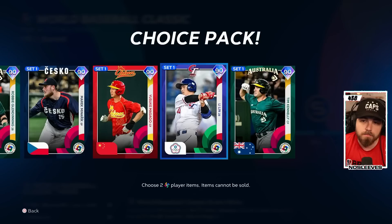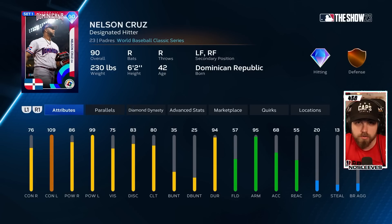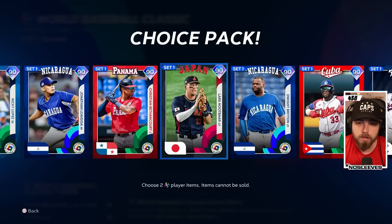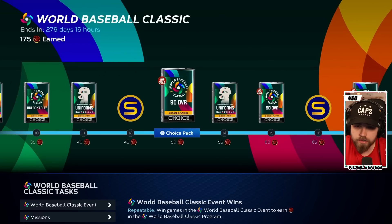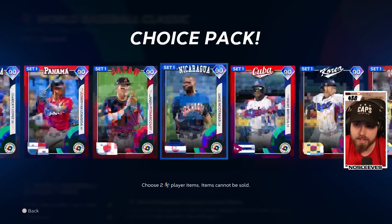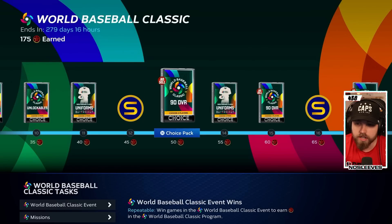By completing all the moments, you're going to get almost all of these 90-overall diamonds. For example, Nelson Cruz is a designated hitter with a very good swing. There are also some good pitchers in here. After doing all the moments — about seven packs, two cards per pack — you're going to have a great start. Completing all the moments took me about two hours.